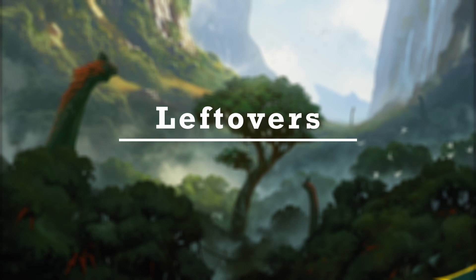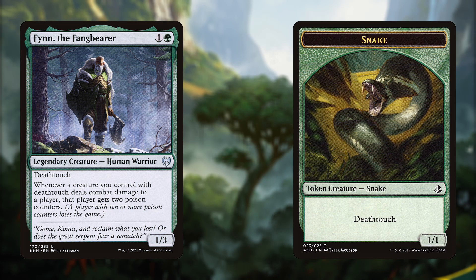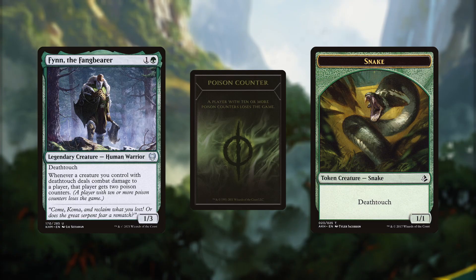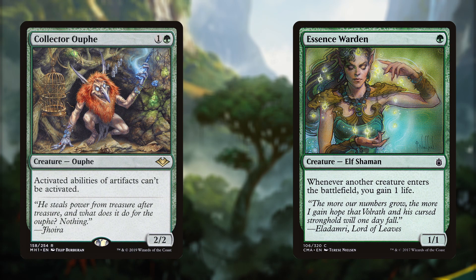Three more cards round out the deck before we move on to notable lands. Finn the Fangbear is a recent addition and might not stay in the deck forever — Finn synergizes nicely with our deathtouch snakes and might win a game with poison counters, but so far he hasn't been much use. We also run Essence Warden and Collector Ouphe as value cards that help our gameplan along the way without really belonging to a particular category.